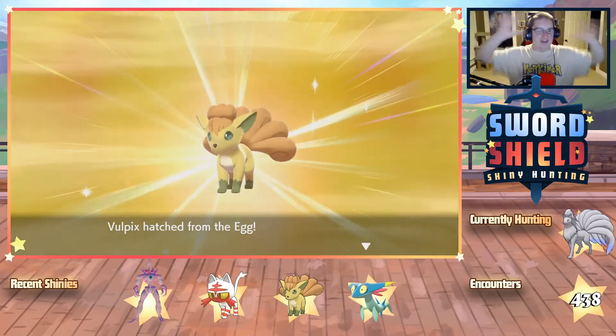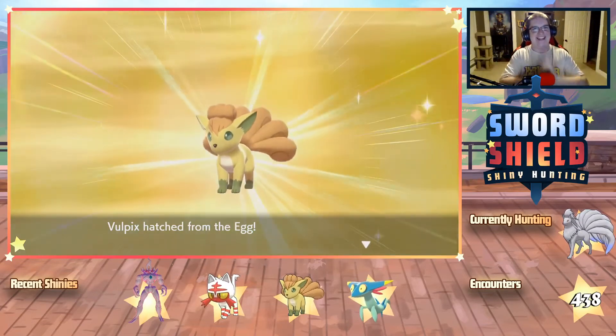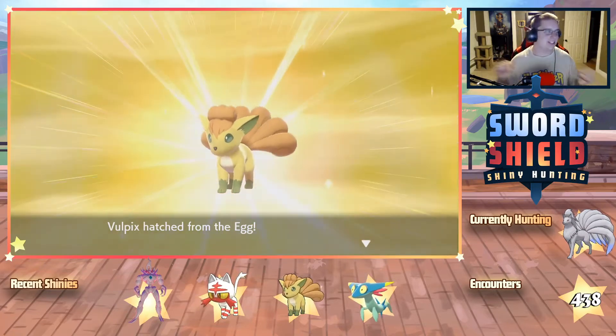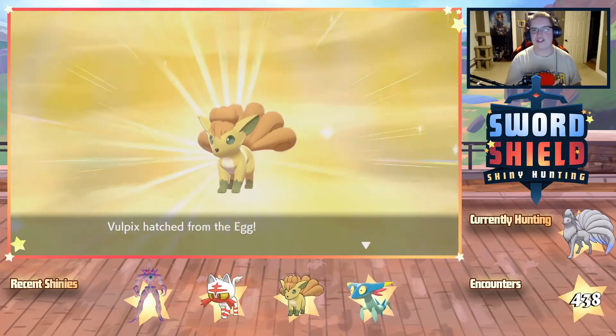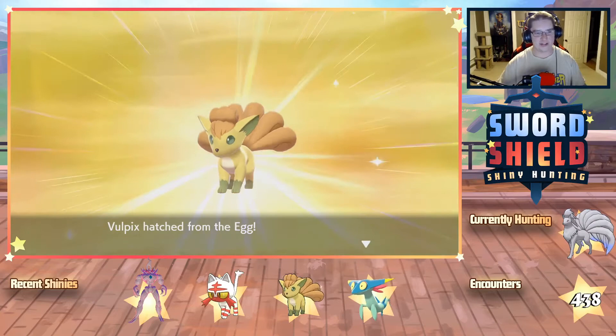So we got our second shiny Vulpix. We need this one to be hidden ability, please. After another four hundred and thirty-eight encounters — after what was it, four fifty-seven for the other Vulpix? I'm so nervous to check this out.